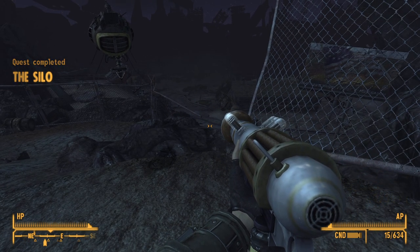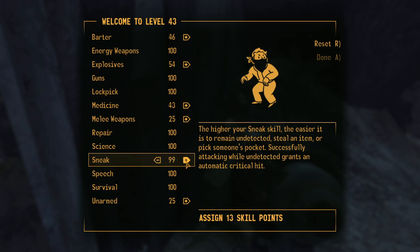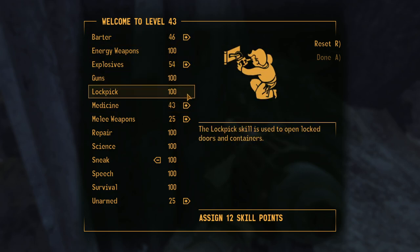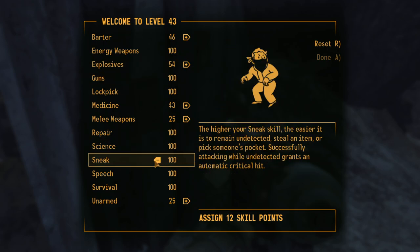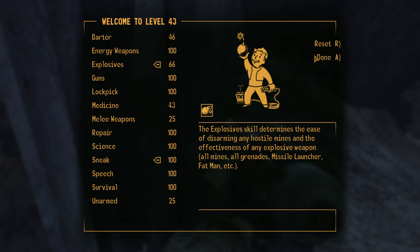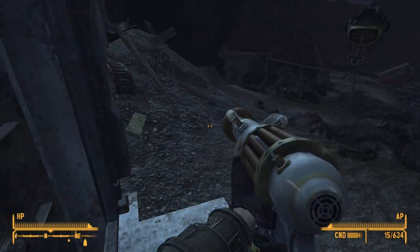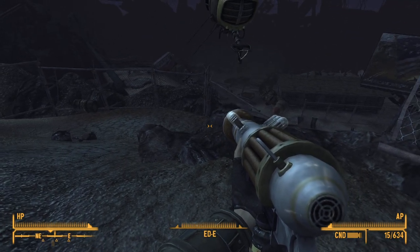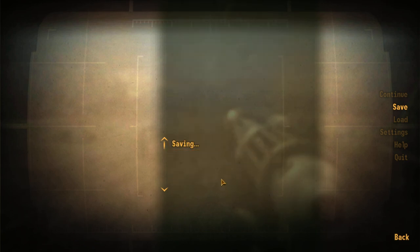Level up! Sneak. Now what else do we want? Melee, medicine, explosives? We don't have that much to go yet. Maybe explosives - we are almost maxed. I don't know what's going on or what's expecting us, but I'll throw down a save and make a cut right here. Hope you guys enjoyed - come back for more, and see you soon. Bye!